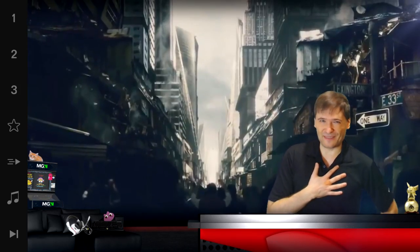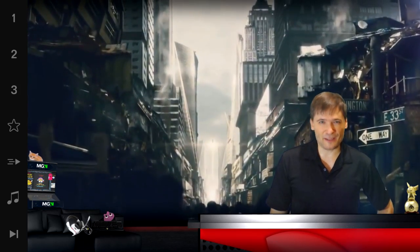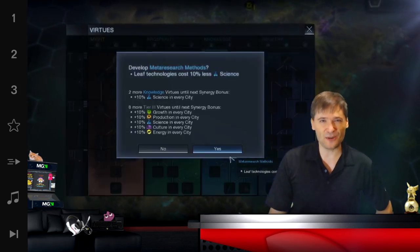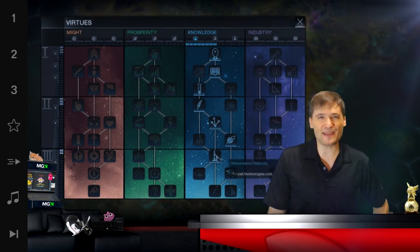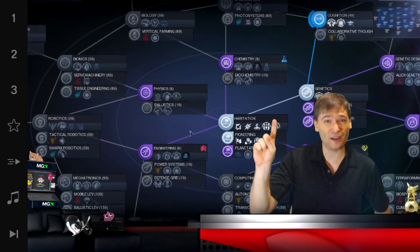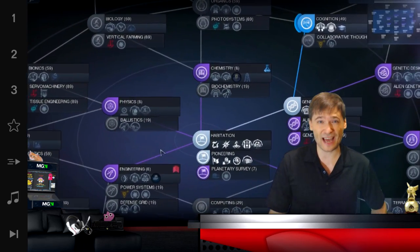I am the Civilization VI master who has beaten the game in every single way. The first tip is: start with science virtue. Go down that tree, head to academies, build academies everywhere because they give you five science for everyone plus one culture as well once you get that technology.